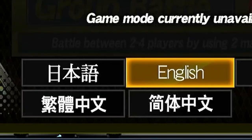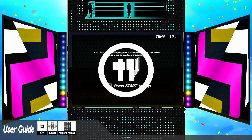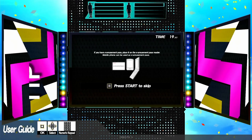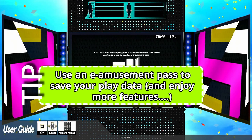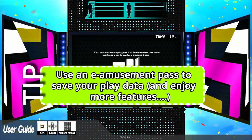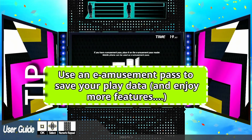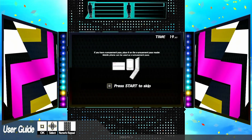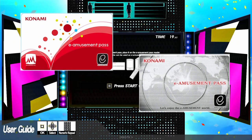The game will then ask if you have an E-Amusement Pass. If you're playing casually, you do not need it right now, so you can just press Start to skip. But if you really want to get deeper into it, consider buying one. Because if you don't have it, basically you don't have your player account. Without a player account, you cannot buy new songs, keep them, or keep any other progress such as your high score record. A regular E-Amusement Pass shouldn't be that expensive, and you can use the same card with all Bemani games.